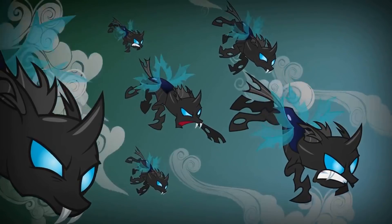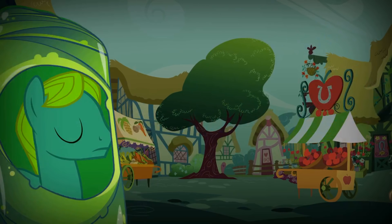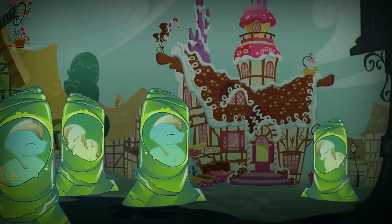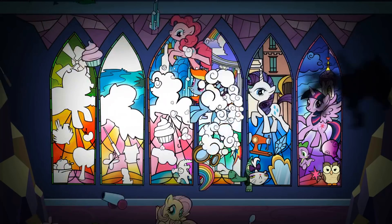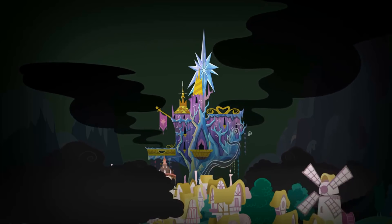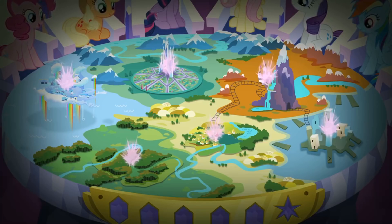Changelings, led by the evil Queen Chrysalis, descended on the ponies of Ponyville, stealing everything in sight and imprisoning ponies within her sinister cocoons. She swept down on the castle and, with the help of her minions, smashed an ancient and magical stained glass window, leaving the castle in disarray. But most terrible of all, she seized the Elements of Harmony and shattered them, casting pieces of them across all of Equestria.